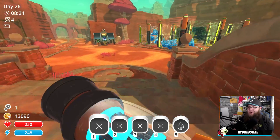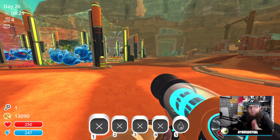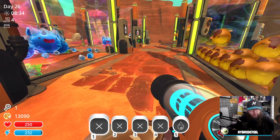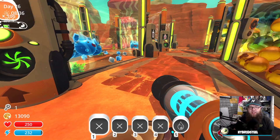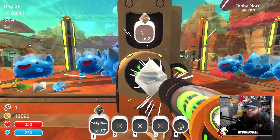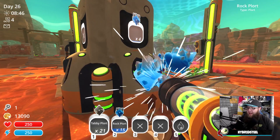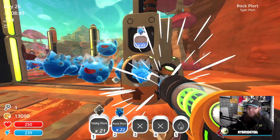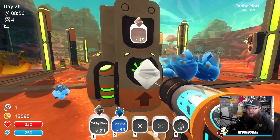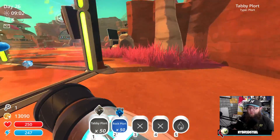How you doing guys, welcome back to Slime Rancher with me Hybrid Steel. Today I'm going to be exploring the ancient ruins - I spoke about this in the last video. We've got to explore, we've got to move forward. What I'm going to do is first clean up, make some cash, and then we need to explore the realm, have a look around, just generally have a nice time.